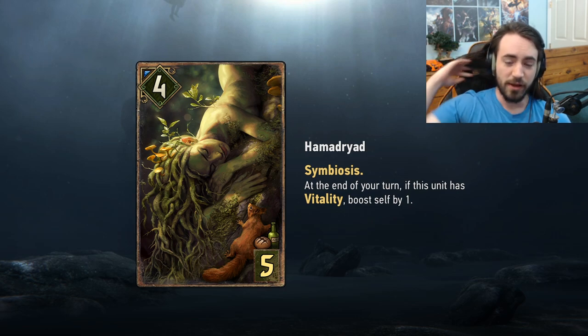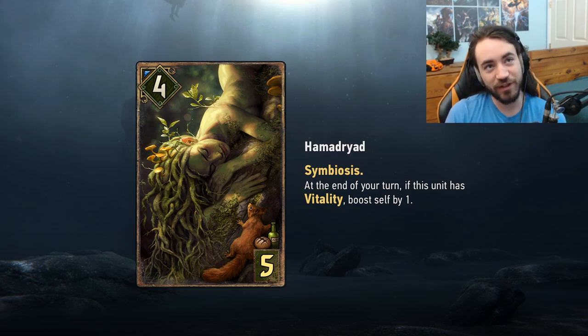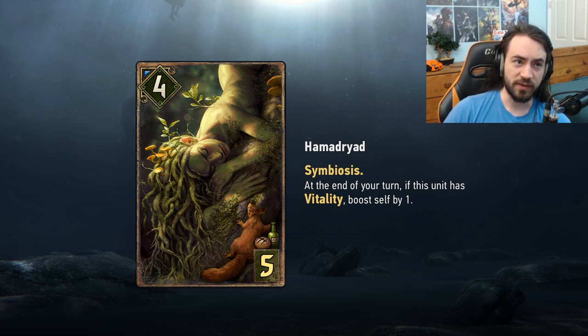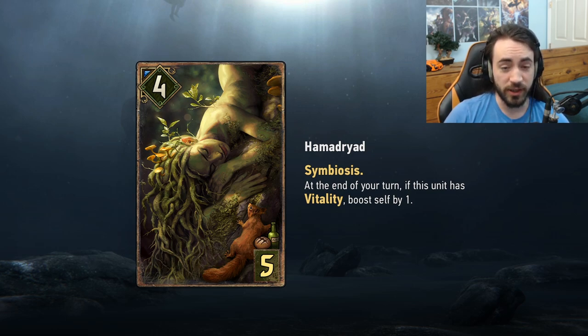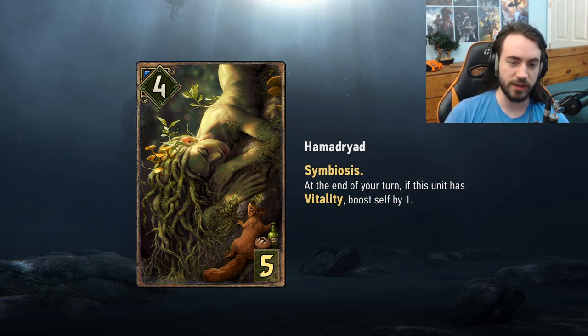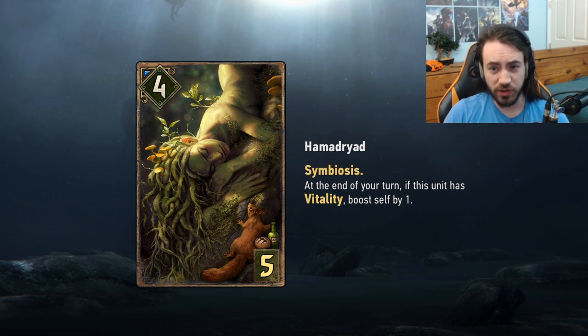Next card is Hama Dryad — five provisions, four strength, Symbiosis. At the end of your turn, if this unit has Vitality, lose self by one — so essentially if the unit has Vitality, you get double Vitality. Really good with Dryad's Crest, which gives free Vitality and needs a dryad. This is a dryad, so with Dryad's Crest you're looking at nine points on the Hama Dryad plus whatever Symbiosis value you have. The new Echo card is pretty decent with this — going for five-and-five with five Vitality is common, pushing it to fifteen plus the four body, so nineteen-plus minimum one with Symbiosis.